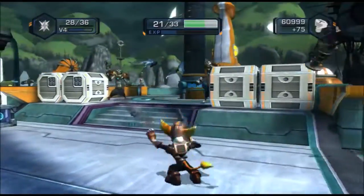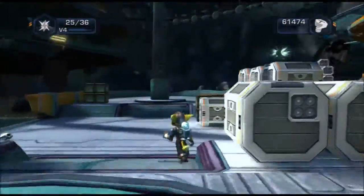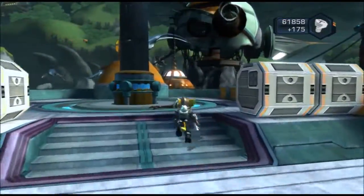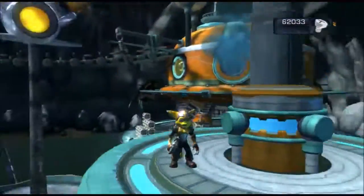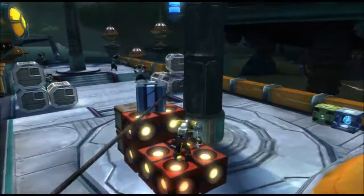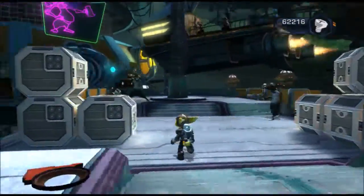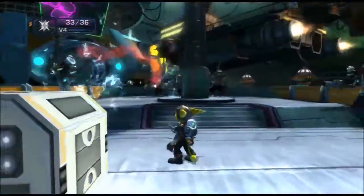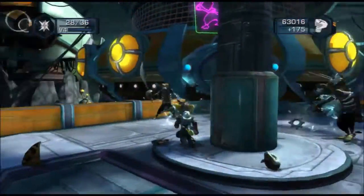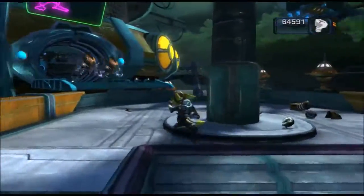I hit that guy from the back — that's funny. Nanotech does not heal worth a damn in this game. That guy's arm gets left behind apparently. We be traversing multiple ships. I haven't found one gold bolt yet and there's three here apparently — I'm pretty sure one of them will be in that door we can't get into yet. It's almost upgraded, so we'll probably get it upgraded in this episode.